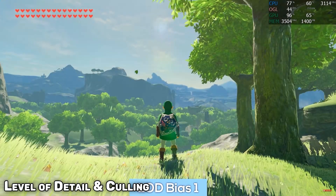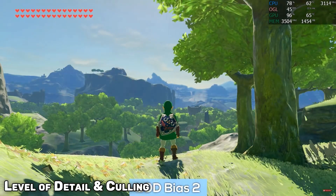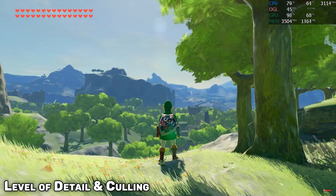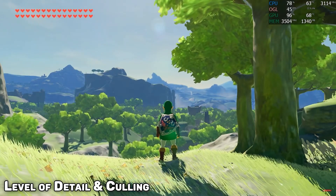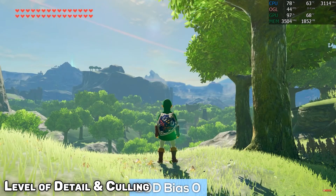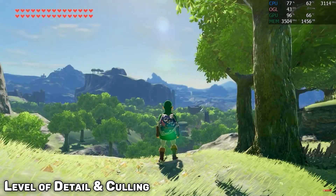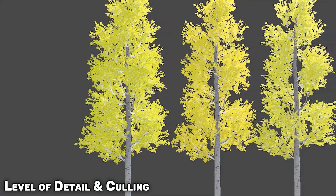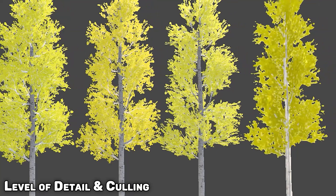Level of detail, or LOD for short, refers to how many polygons are displayed on an object based on how close it is to your in-game camera. For example, if you look out your window and see a tree that's really far away, you can't easily see all of the leaves and details — you probably can't even tell that tree is 3D from a distance. So in a game, why would you make your graphics card render all of that tree's polygons when it's so far away you can't even see them? Most engines utilize level of detail to turn certain objects into a single 2D image or polygon when they are very far away.